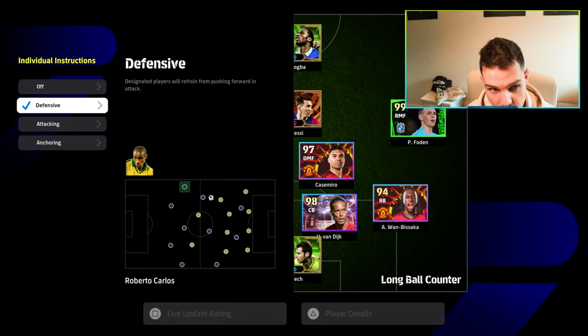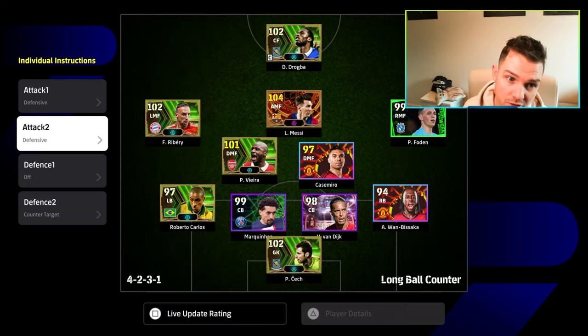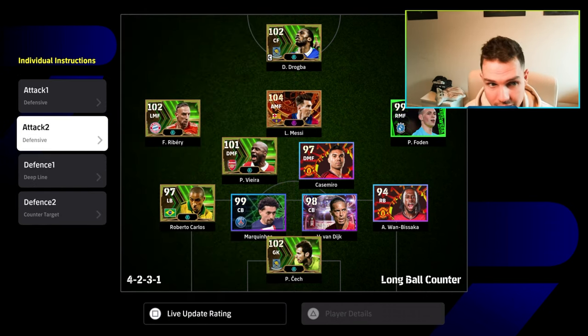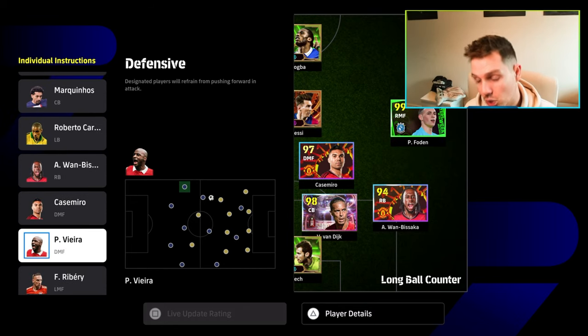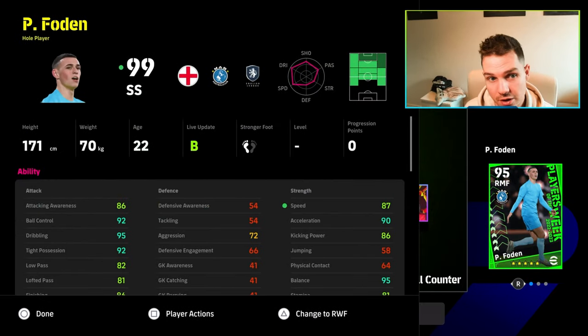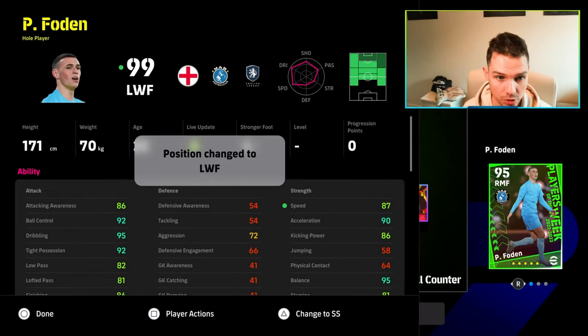You can still defend with both of these. Vieira can still have really high defensive skills. In this system, we'll throw defensive on our anchorman or main defensive DMF, and also deep line. But you can equally put that on Patrick Vieira or Casemiro within this system. A lot of people overcomplicate this — they talk about play styles and things. At the end of the day, eFootball is a very simple game if you can get the ball past midfield and into your forwards.